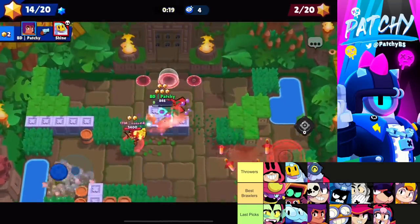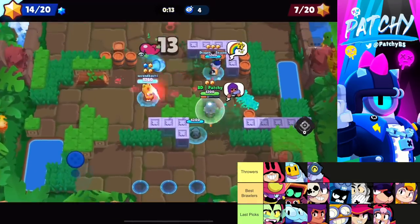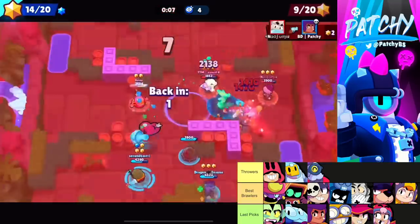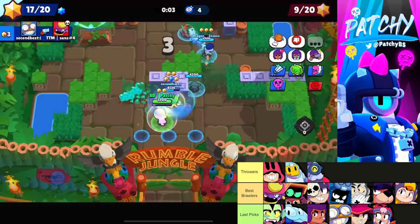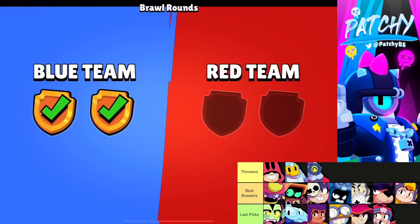The best brawlers on Layer Cake include Gene, RT, and Ash. If you have first pick and know you're getting Tick, you could ban Ash — since Ash is really good into Tick. For last picks, Shelly is good against tanky comps, Fang is strong, and Squeak or Willow become very good if all other throwers are banned.